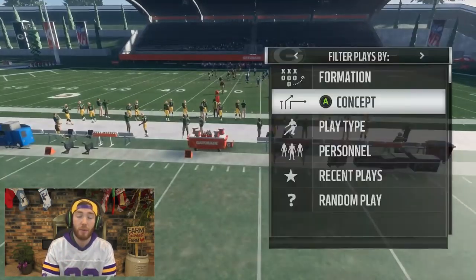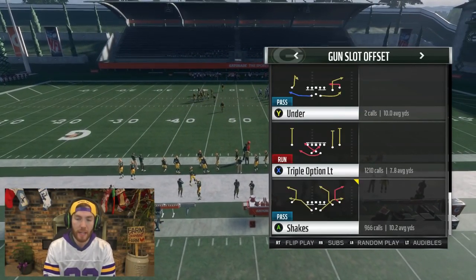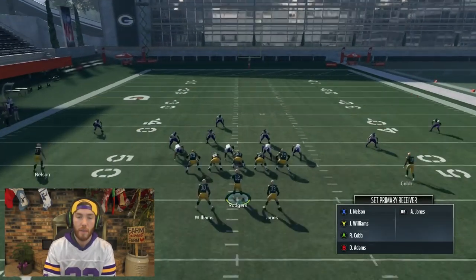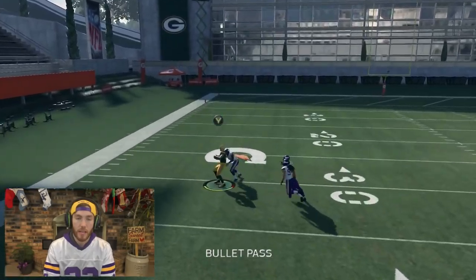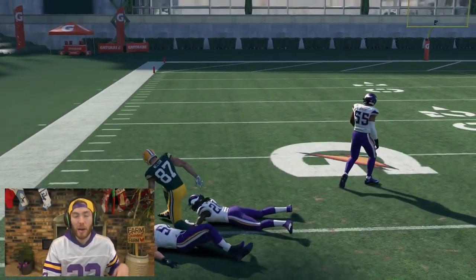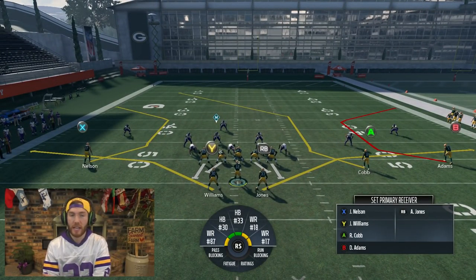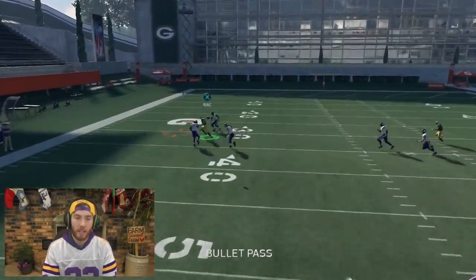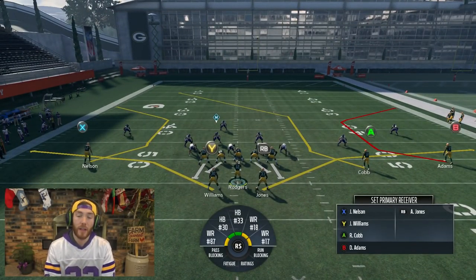Now, what about the two common online adjustments — hard flats and cloud flats? If someone puts Harrison Smith in a cloud flat, I'll come into a 4-6 Normal and show cloud flats. Anthony Barr is the one who'll be playing it. Cloud flats play C-routes. Trey Waynes still acted the same even though he's in a deep path — he jumped straight inside on the break. But it's Anthony Barr who plays it, and that's going to be picked very often. That's not a safe read if they're in cloud flats.